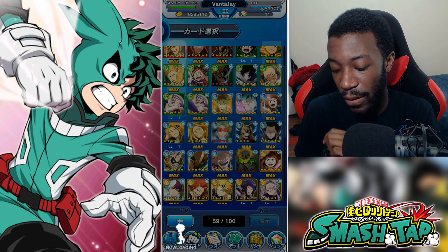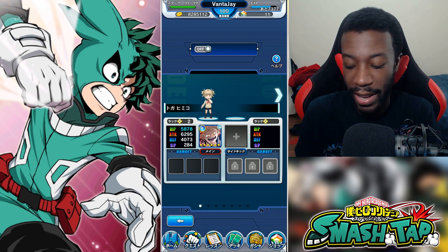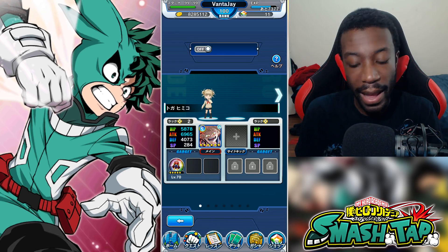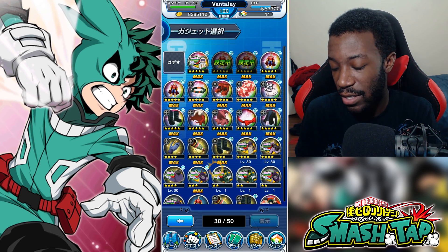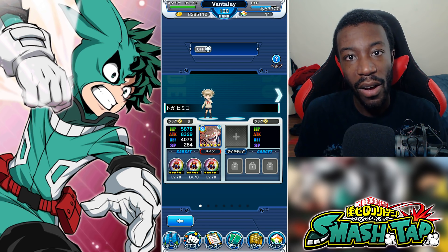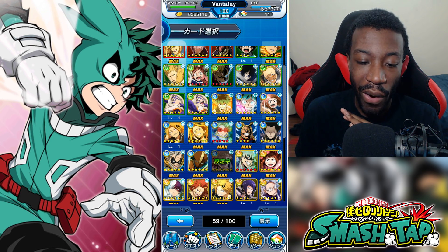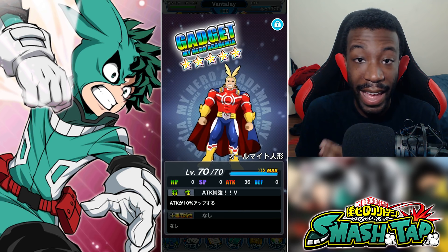Let's use a different unit — Himiko. She's sitting at 6,000 attack right now. Let's see what we can get her to. With one figure: 6,900. With two: 7,600. With three: 8,000 attack. We just boosted her attack by about 2,000 with three All Might figures. This All Might figure is really, really good, especially when using it on Smash Fest units. It's a really great attack gadget and I highly recommend you grind it out.